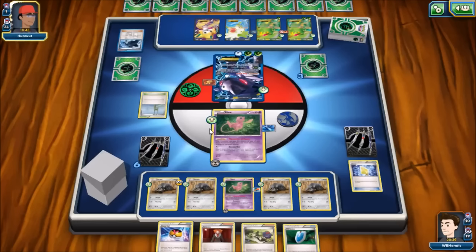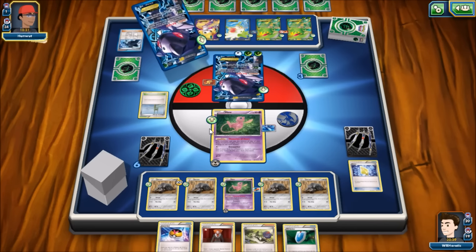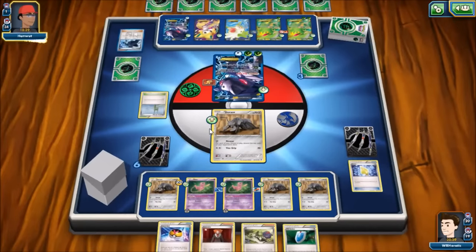We've got him down to one card in deck and he still needs to take three knockouts. Another Genesect comes down with a Plasma Energy — another Red Signal — so he's been picking off our Mews and working around our Rescue Scarves and Life Dew. That's not too large a concern though, since he'd still need to bench-snipe the Durant with 20 damage on it three more times thanks to its 70 HP.